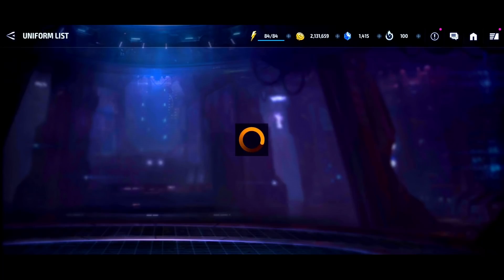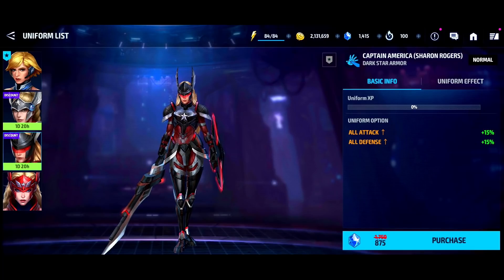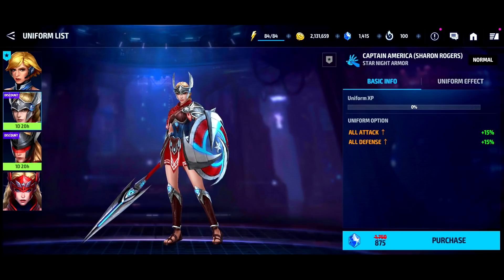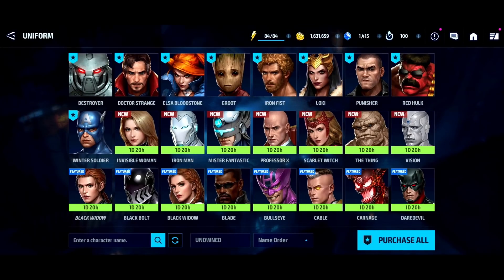The first uniform I'd recommend buying is for Sharon Rogers. The Shield Academy gives her to you at Tier 2. I was hoping her better uniform would be on sale for gold, but it's not. The one currently available for gold is actually way better than her base kit, so I'm going to pick it up live right now. If you're a new player, this should definitely be your first gold uniform purchase.